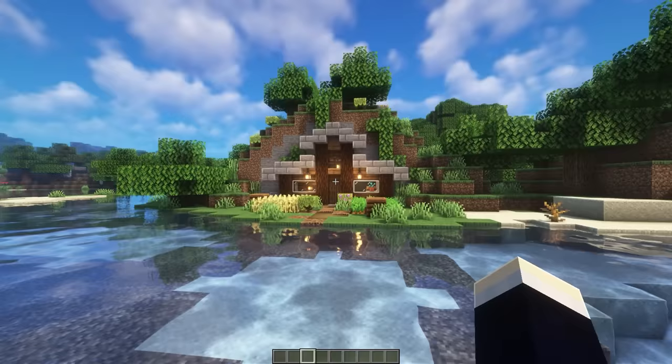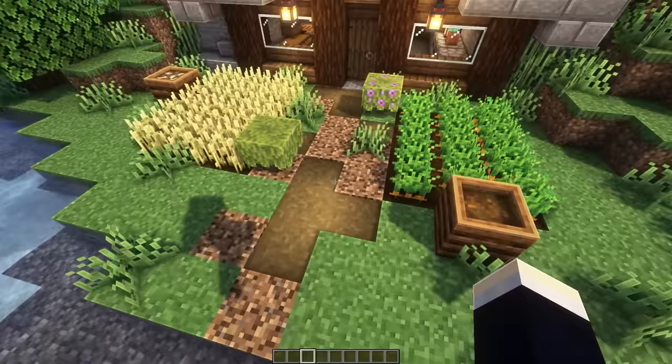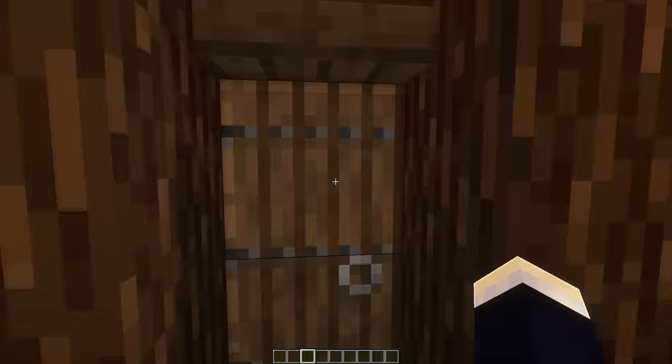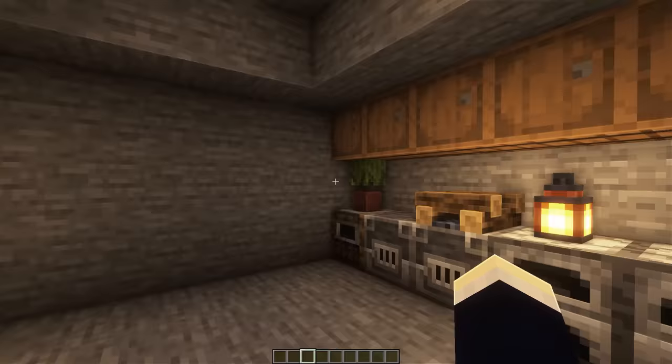For the second starter base, we have the wooden variant. This one is pretty similar to the previous one in that we have some crop fields out front and a pathway that leads up to our entrance. Heading inside, I was a little bit lazy with this one so there's nothing on the back wall. On the left side we have our crafting and some storage, and on the right side we have our smelting and some extra storage.